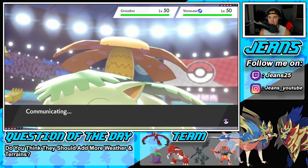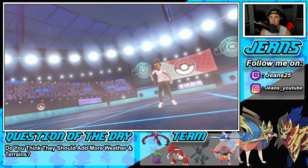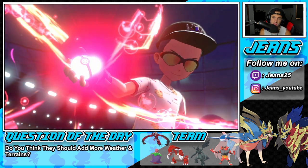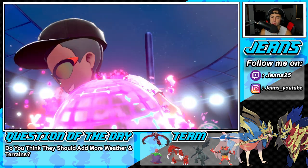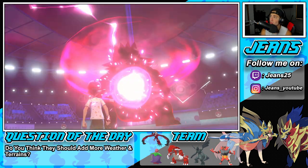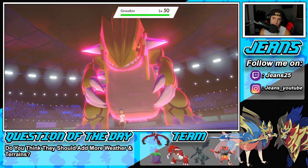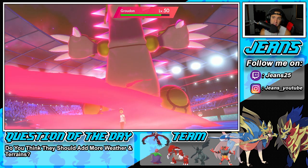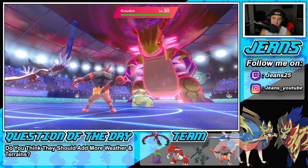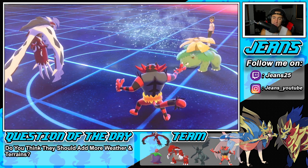He opts to Dynamax — looks like it's the Groudon, not the Venusaur. He's going to put my Yveltal to sleep with Sleep Powder and go for a Max Quake. Sleep Powder lands — I hate Sleep Powder, I can't stand it. So we are in trouble. I think we just bring in Kyogre at this point — he's going to use a Lightning move, but we can soak it and waste out these Dynamax turns. I'm fine with that.